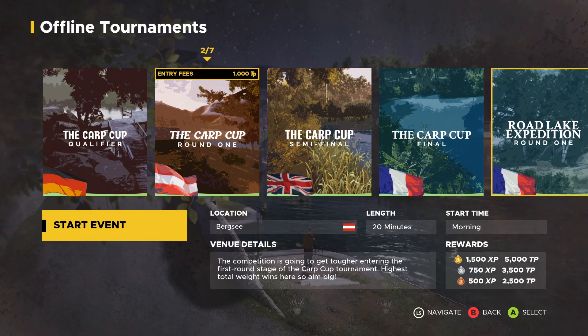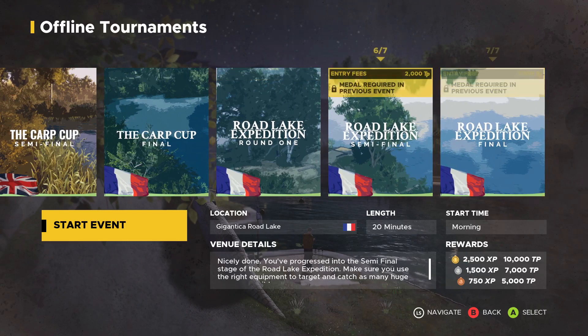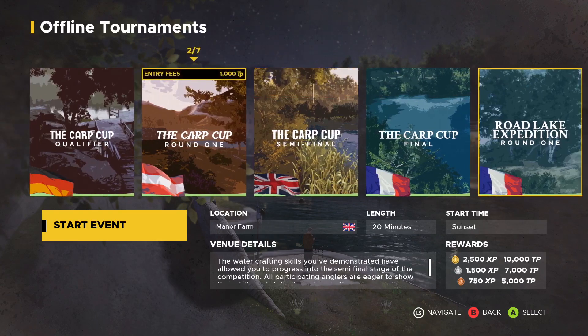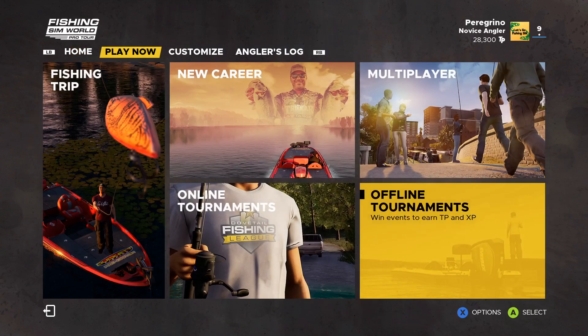You're going to get 5,000 TP plus a ton of TP for leveling up, and then you can start upgrading your equipment — a better reel, rod, or more lures. The amateur career is fine with just the equipment they give you. However, if you want to bring those big carp in quicker, you need to upgrade to the 80-pound line, which costs 10,000 TP — that's how you'll get the biggest carp in the game. The goal is to get your gold medal, which gives you 15,000 TP. That's how you do it. Then start your career with tons of TP saved up to get all the equipment, lures, and lines you want to crush the competition.